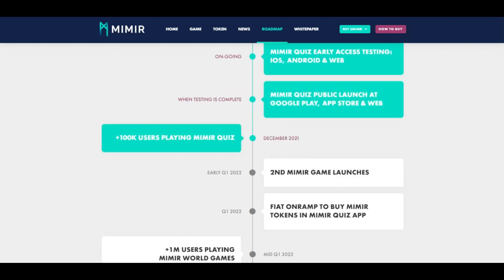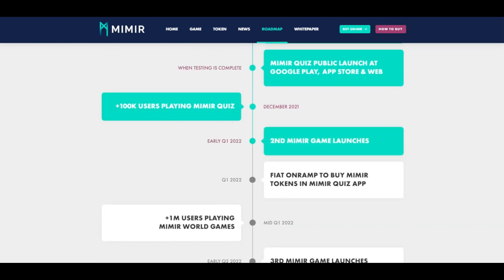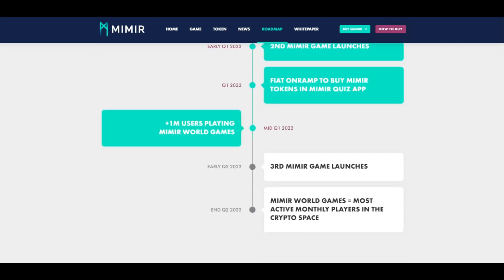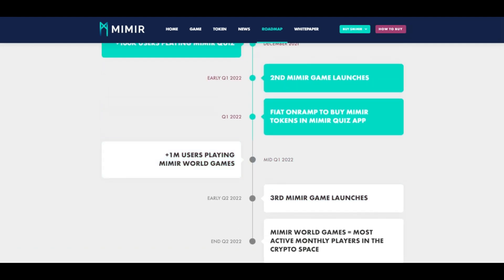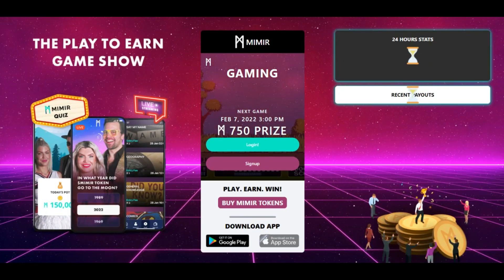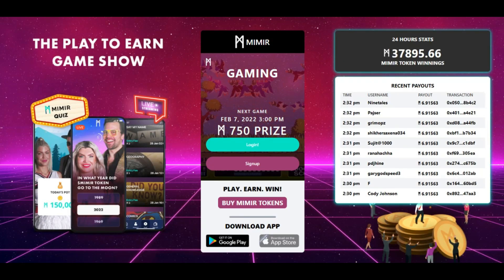Memir is also running a Brave campaign including ads and homepage takeover. Looking at their roadmap, they are expecting 1 million users playing Memir games in mid-Q1 of 2022 and aiming to have the most active monthly users in the crypto space by end of Q2 2022. Download Memir Quiz today and start earning while testing your knowledge. Remember to follow all of their social media platforms — all links in the description.